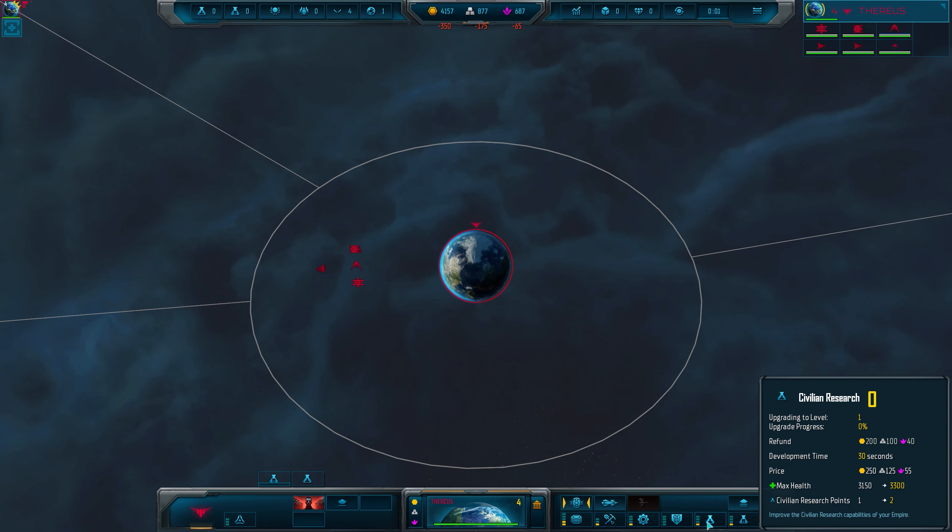If you explore the map enough you should gain access to up to three trading markets. Once unlocked, view them from the trade markets button at the top of the screen and buy or sell metals and crystals, or sell exotic materials in exchange for credits. This is a great way to shift your economy — get rid of excess of one material or purchase some you're struggling to make. Pricing will vary depending on how much you buy and sell, so spread out your transactions to ensure you're getting the best price.